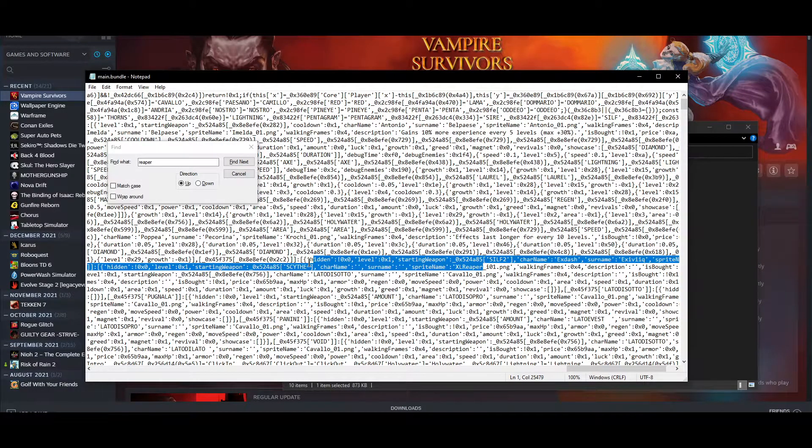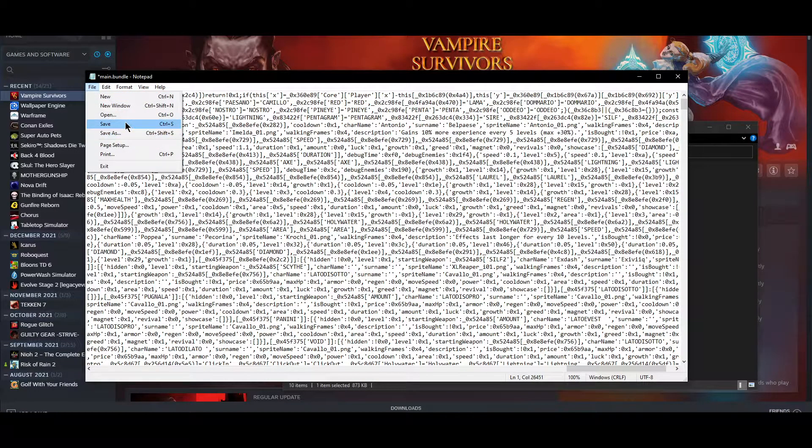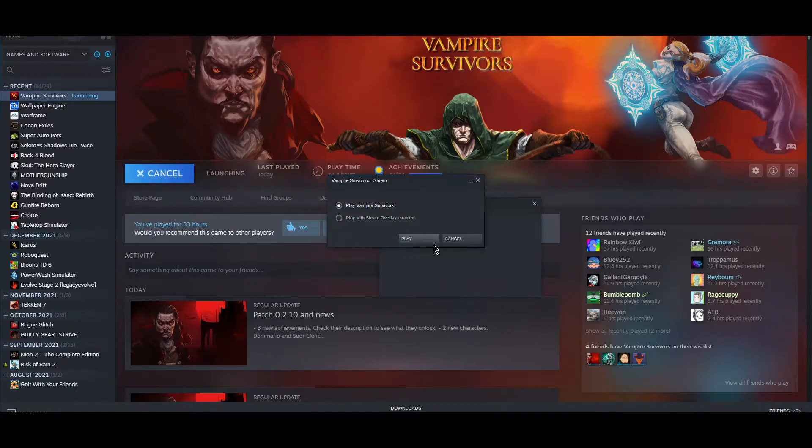So we take this, we go right there where that exclamation mark is, we erase it, and then hit Cancel on the file save dialog — actually, save the file. Now, you should always back up your files before you do this kind of thing, but there is a way to fix it if you make mistakes. If you search for 'hidden' and do the same thing for X-Dash and all these other bonus characters, you might run into some trouble.